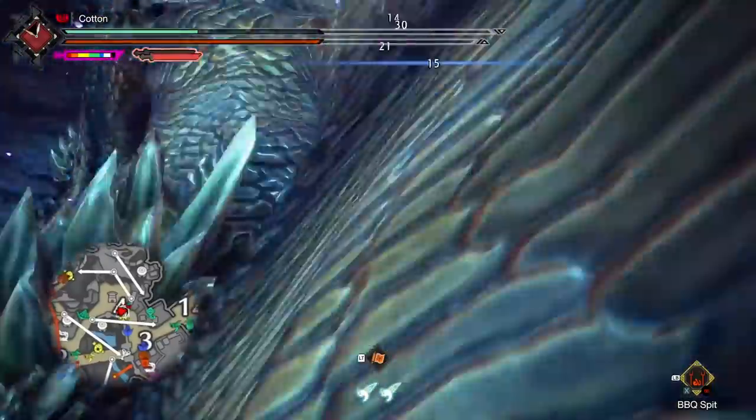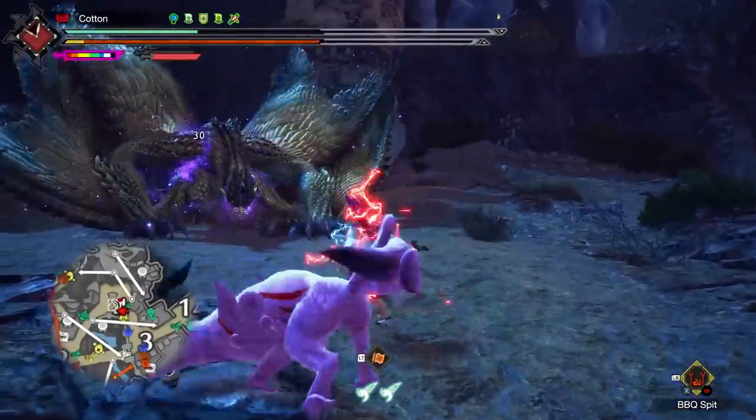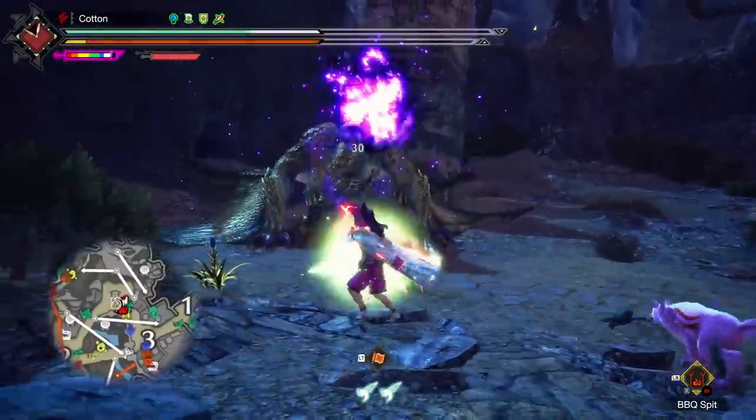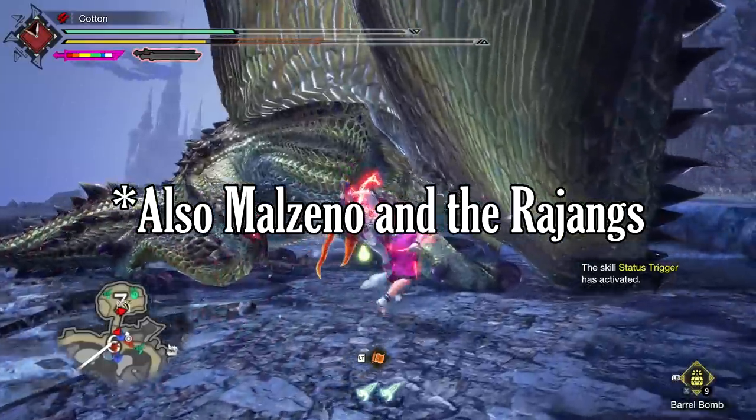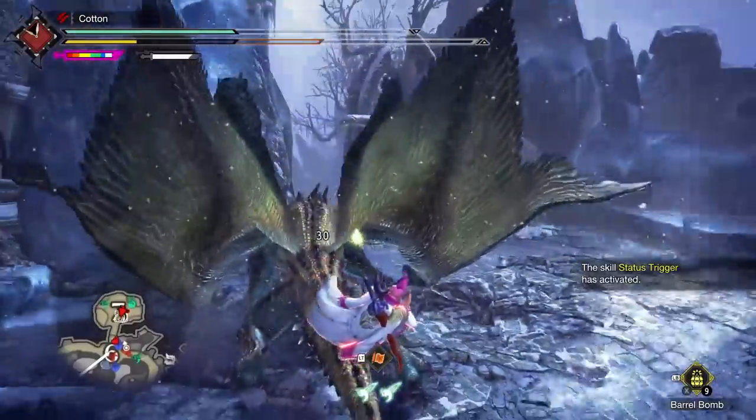Of course, there are also monsters completely immune to poison, which consists of any monster that can apply poison to you, and also Astalos for some reason. Aside from that, there are only two monsters in the game affected uniquely by poison, one of which is Shagaru Magala.